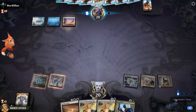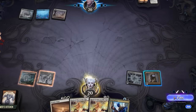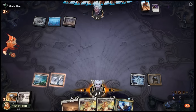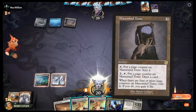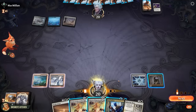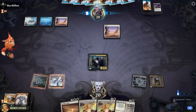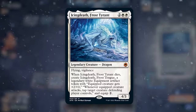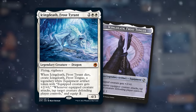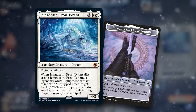Opponent plays a planeswalker, then Banishing Slash to blow up the Mazemine. We should have obviously used the tome to scry end of turn and in our upkeep to make sure we hit a land drop — yikes. Play a Soul Diviner and shamefully pass the turn. Opponent plays Icing Death Frost Tyrant, a 4/3 vigilance flying that creates an equipment when it dies. I kind of forgot this card existed — the sword looks pretty cool though.